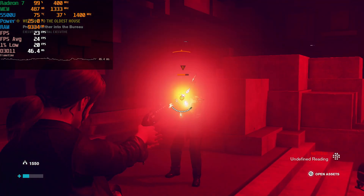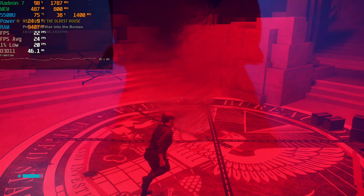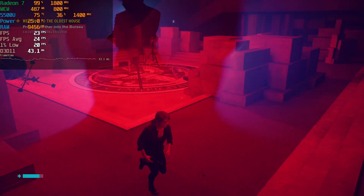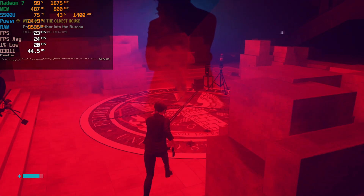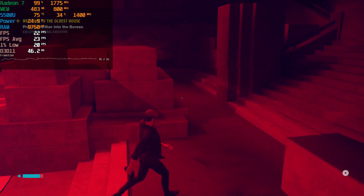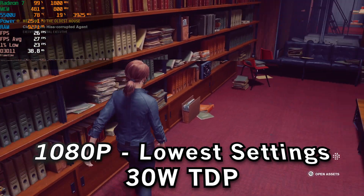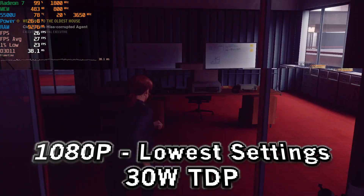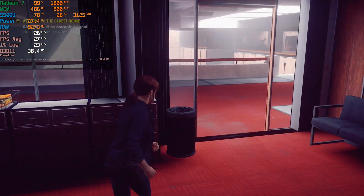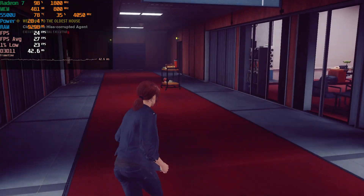I was really hoping to see a bigger boost in the 1% lows and averages at 25 watts - if we could have gotten closer to 30 fps we'd have had something going, but that's just not the case. You're probably better off going with a lower resolution. At the 30-watt TDP we get close to a 30 fps average, though we're still about three fps shy, and the 1% lows are now above 20 most of the time.